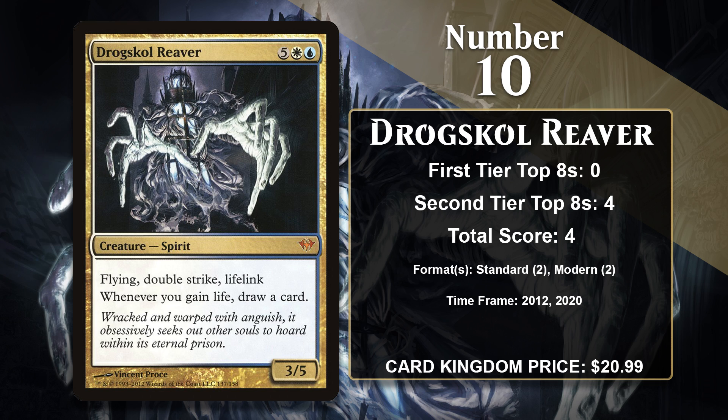It's hard to block because of Flying, it hits hard when it isn't blocked thanks to Double Strike, and because it creates a 12-point life swing when it hits your opponent, it can really put the game out of reach in a hurry. The part that gets the Reaver on this list is the fact that you get to draw a card whenever you gain life. One nice thing here is that because the Reaver comes with both Lifelink and Double Strike, it does an effective job of triggering its payoff ability all on its own. If it gets both hits in, you get to draw two cards on top of doing a bunch of damage and gaining a bunch of life.